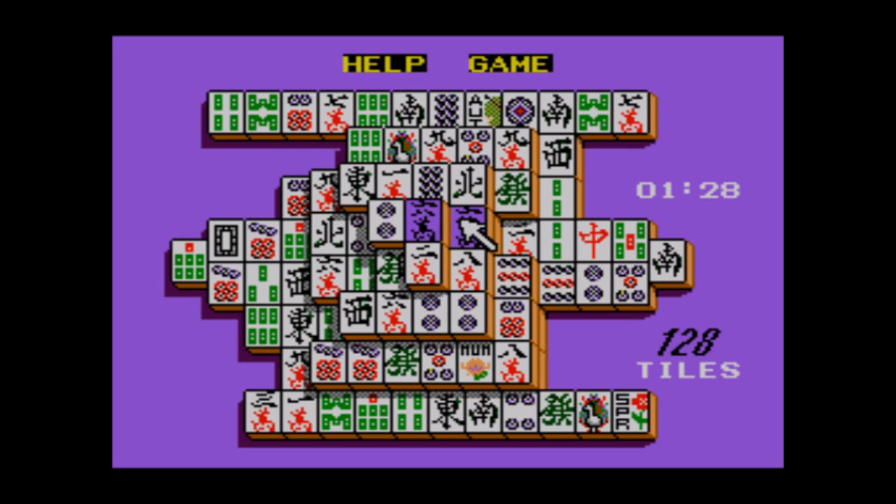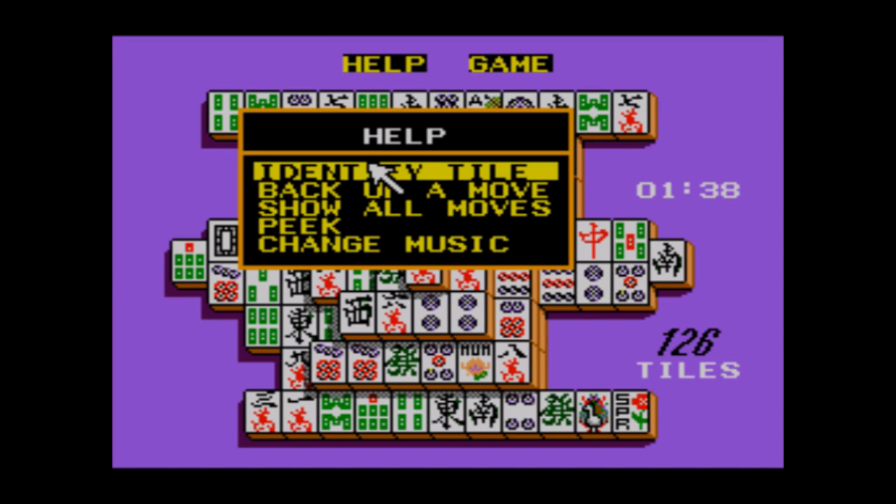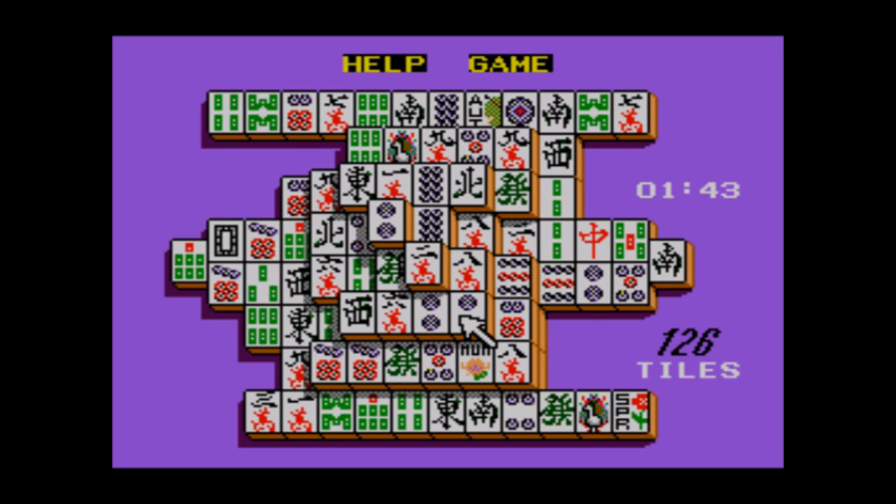Tiles like the one highlighted there — it's a spring tile. Those are seasons. Any two seasons can be matched with each other, and any two flowers can be matched with each other as well, just to make things a little more confusing. But if you need to, you can use this function to identify a tile and it will tell you what it is.